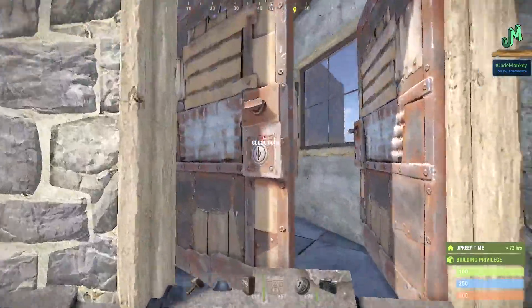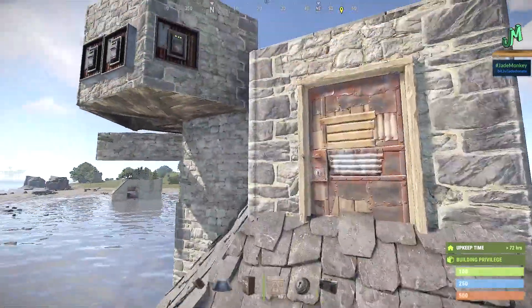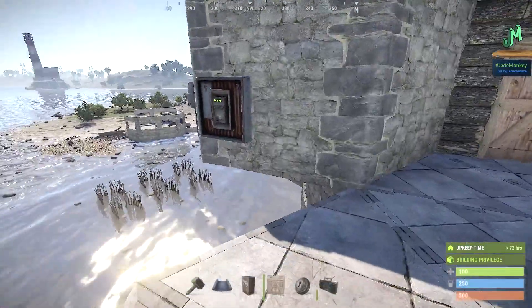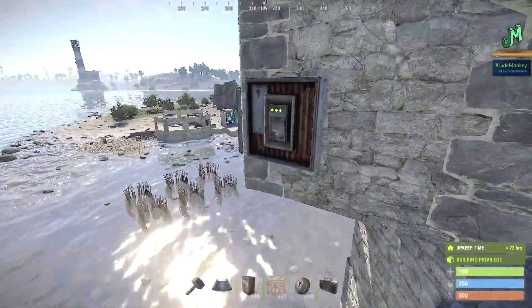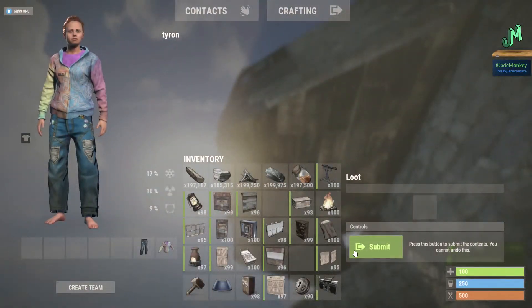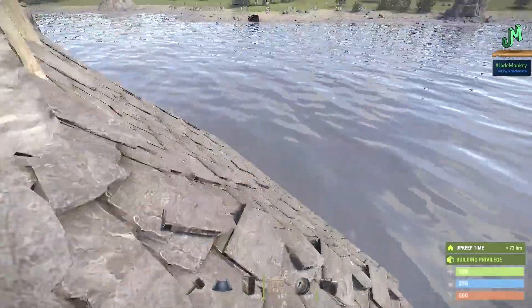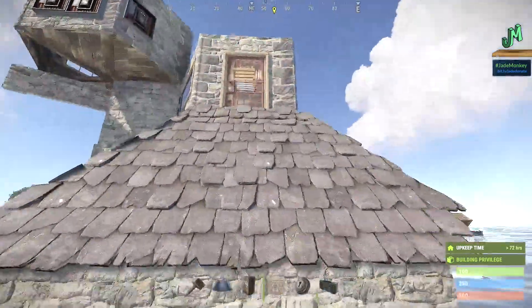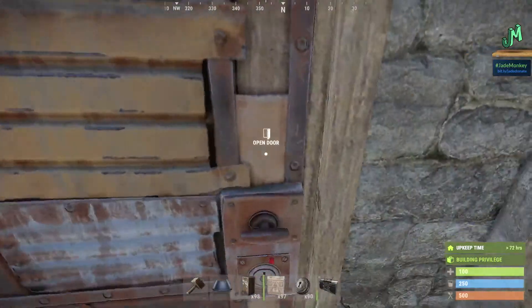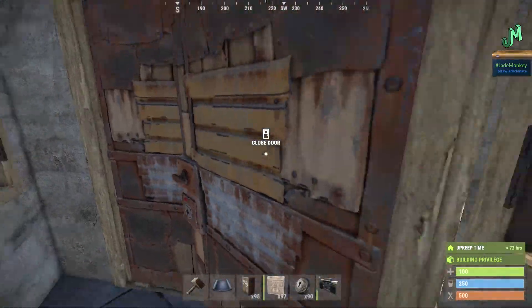And then we have roof access with a small shooting floor to keep some of the grubs at bay. There is a drop box you can use in a pinch where you can jump up and deposit things because things can get a little hairy. This is the main ramp as you enter, giving you pretty good access and keeping this thing pretty cheap, not only to build but also for upkeep.